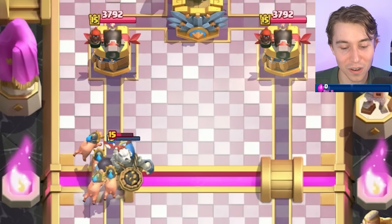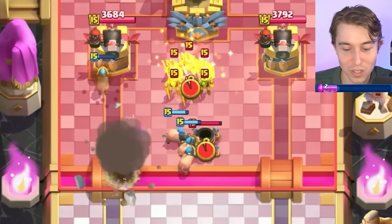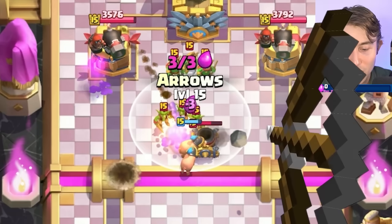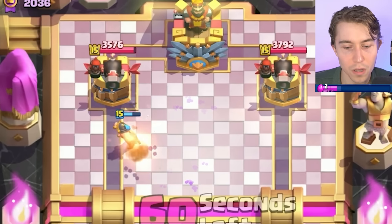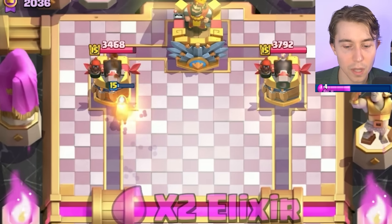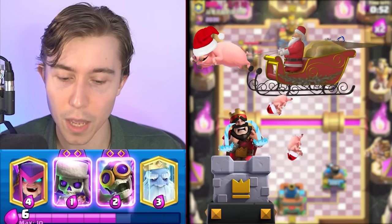I could use Arrows as well. I think cleaning up the Spear Goblins is nice, and then also maybe getting one Piggy hit on the tower could be cool. I think we're going to get one. Yeah, that's not bad — oh, another one! Cool! Wait, another one! Whoa, that's just the gift that kept giving.